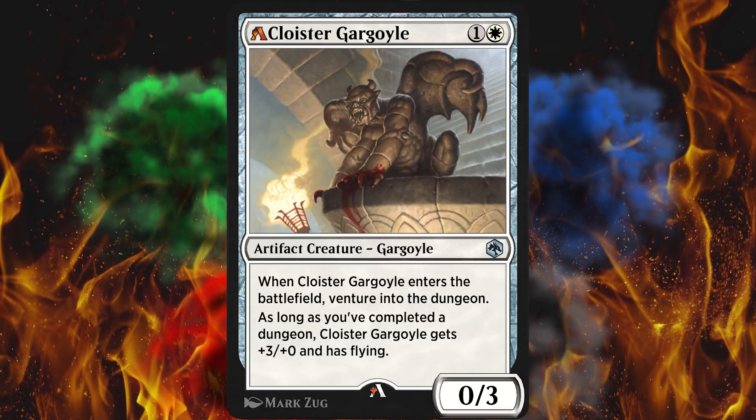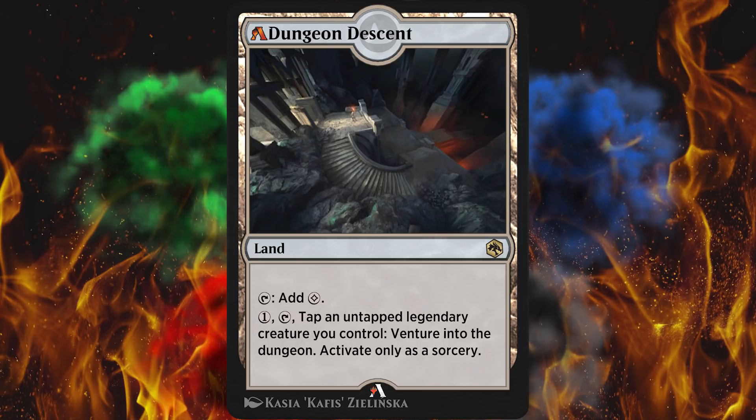What I do have a problem with is Triumphant Adventurer, but this isn't that. Next up, we got Dungeon Descent. They removed enters-the-battlefield tapped, and it only costs 1 mana to activate. They're claiming it was 4 mana. Holy crap. I remember seeing this initially and saying there is no way people are gonna pay for it and lose access to a legendary creature just to venture into the dungeon when you can't even do it during your opponent's end step. This card was a disastrous miss, and they've maybe made it playable. This was overdue.